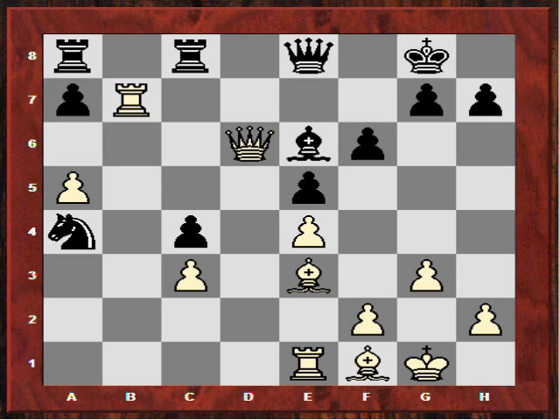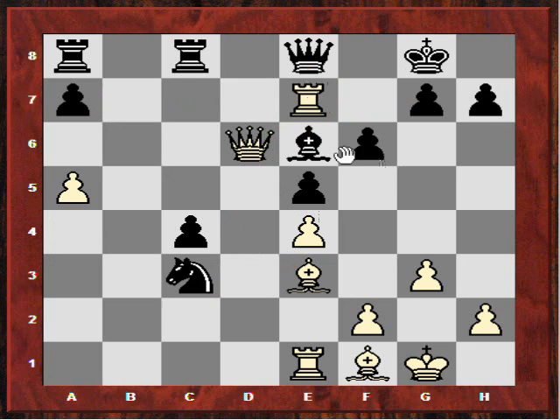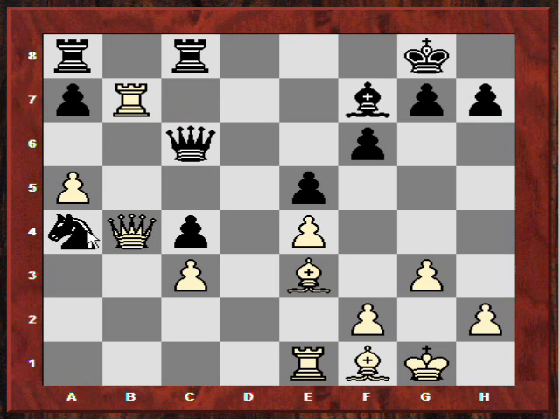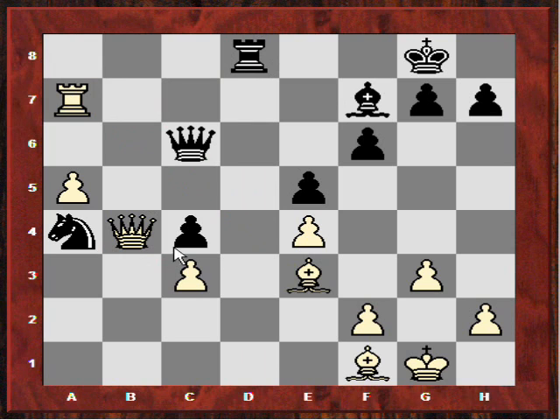The move was Qd6, which provoked resignation from Anand, who was also running out of time. Why is Anand's position so hopeless? If Nxc3 then Re7, and white is just winning material — winning that bishop. If say Bf7 then Qb4, and the knight isn't really protected. Ra1 is a threat, trapping the knight. Say Qc6 tries to overload white's queen, but maybe Rd1 is very strong — the idea being to get both rooks on the 7th rank. If Rd8 then take, take, and now just Rxa7, leaving the knight stranded on a4 and trying to queen the a-pawn. So this is part of the reason Anand felt it was a hopeless position after Qd6 and resigned.